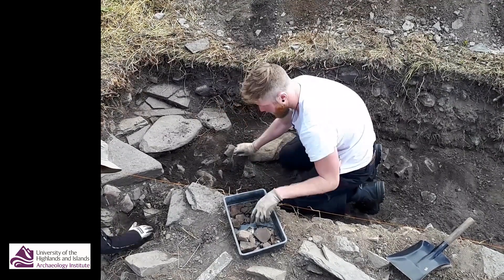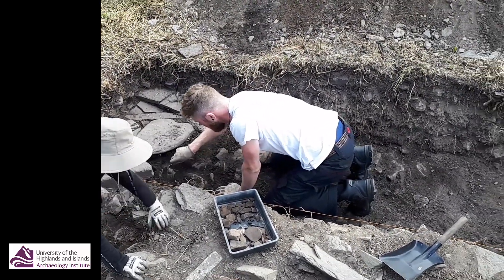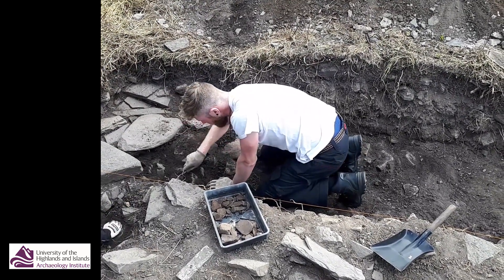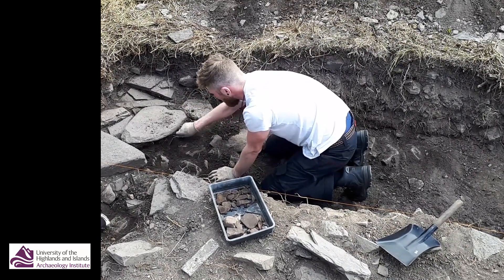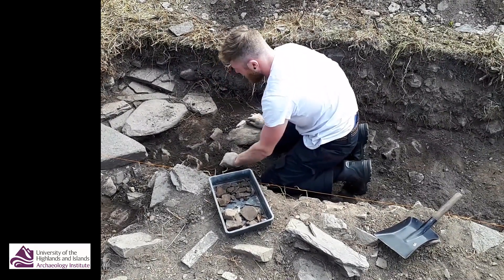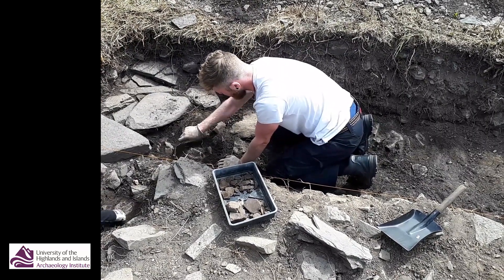We're getting bits of red sandstone, so they're reusing medieval material in this building, but we haven't found any walls. We've done a slot through the middle of that and come down onto what looks like an old ground surface. Ross has just found a whole load of medieval pottery in a corner just over there, and it looks like it all refits to one piece.